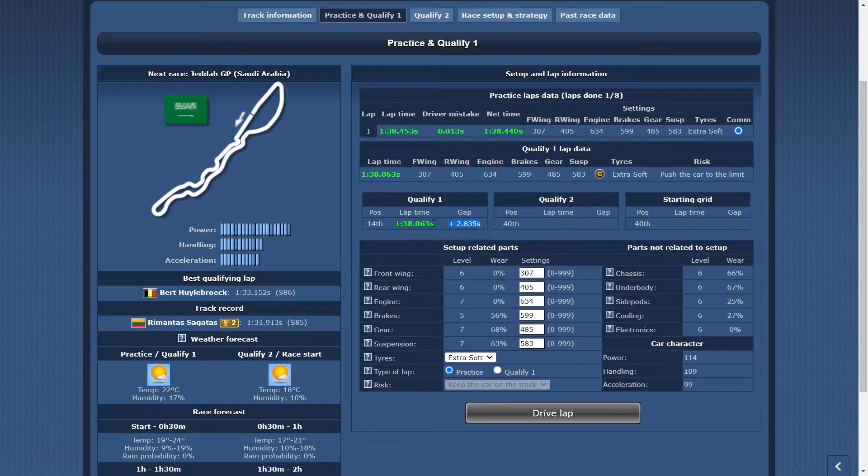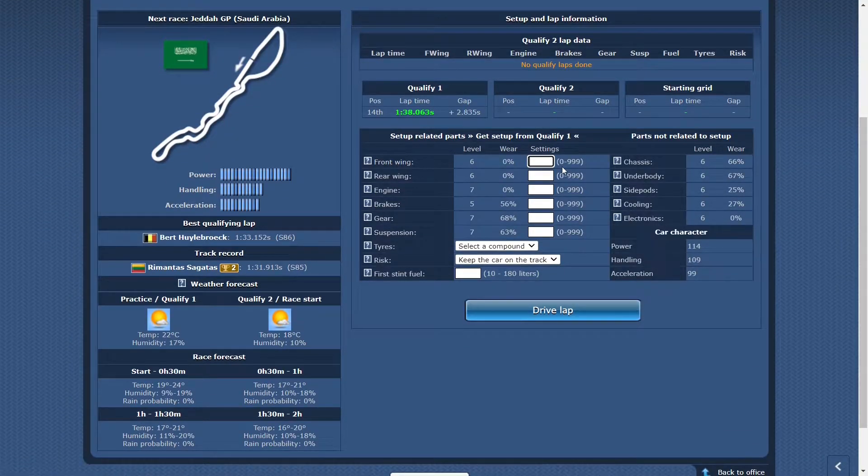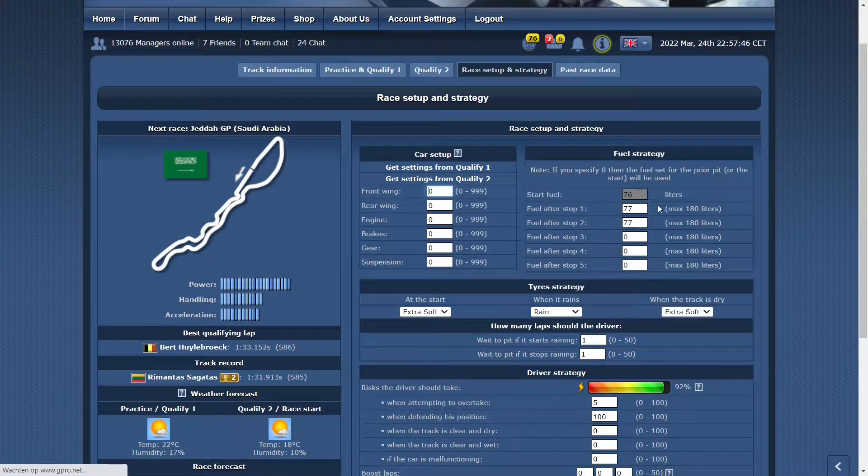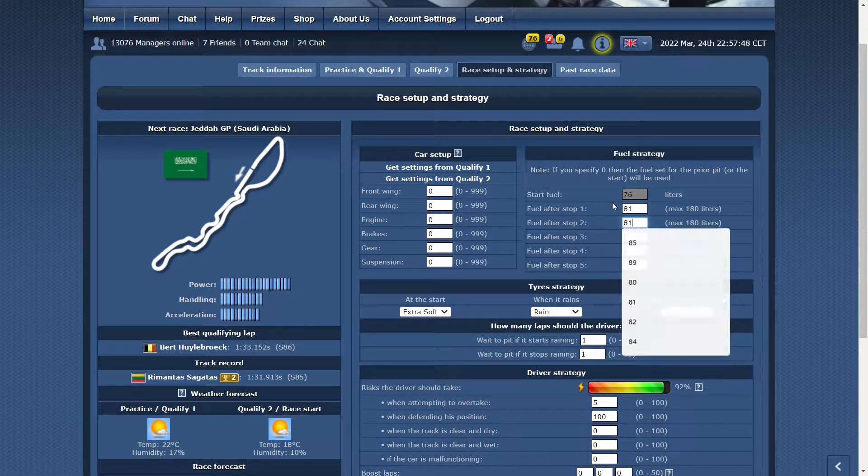We get a lovely qualifying time, about four tenths quicker than my practice lap, which is great. Now let's enter the setup. For strategy I'll be doing an extra soft two-stop, with the shortest stint being 16 laps at the beginning of the race, as in the first 30 minutes it can be slightly hotter. For qualifying risk, pushing the car a lot should be fine. Running 76 liters of fuel.